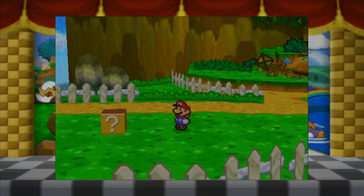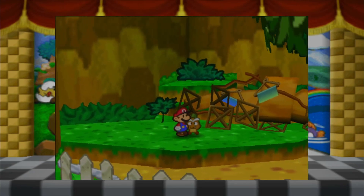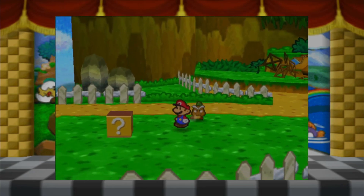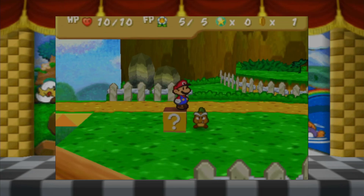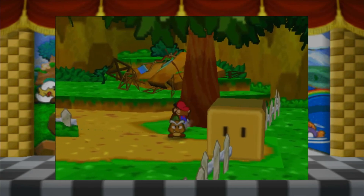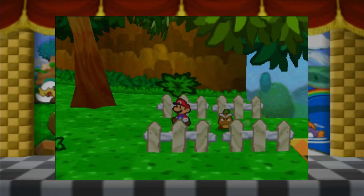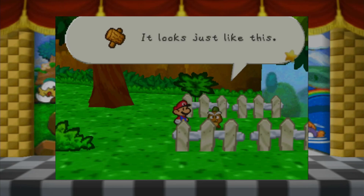Last episode we kind of fell down here from Goombario's veranda. I can't talk to him from there. Oh, there's a question mark box on the ground. I think I can't swap it out or anything. Can I hit the tree? No, I can't hit the tree. I don't have a weapon. Looks like we gotta find ourselves a hammer. The hammer has got to be somewhere close by.